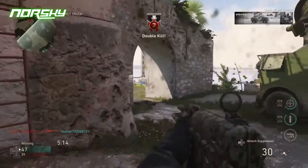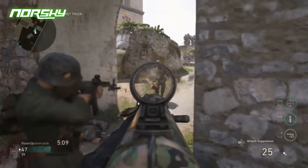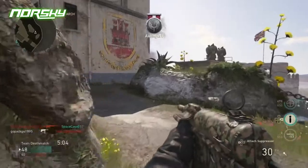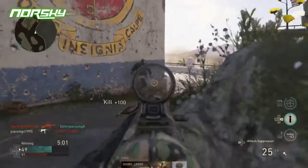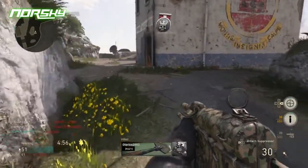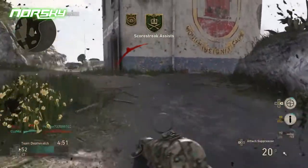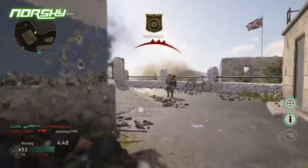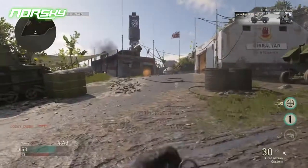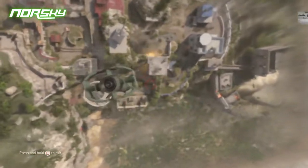At long range the Grease Gun drops off a little, but not as much as the PPSH. Overall damage is fairly weak at long range, but accuracy and control are still solid with fairly low recoil — making it probably one of the best SMGs at long range in the game. The Type 100 might be better, but it depends on preference. Ammo isn't as big a problem as with the PPSH since the slower fire rate means fewer wasted rounds. It holds 30 rounds with 90 in reserve, or 45 with 135 in reserve with extended mags.